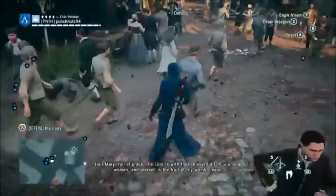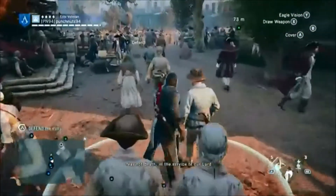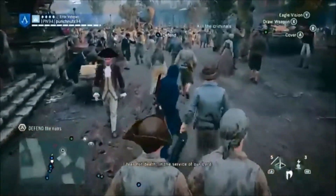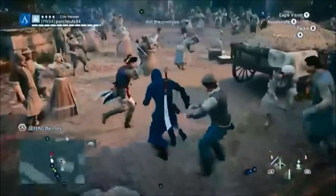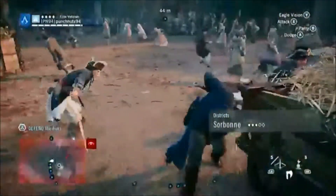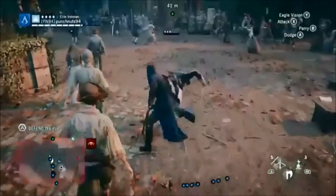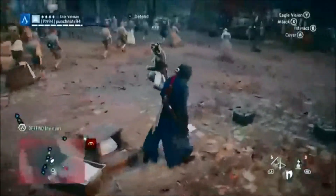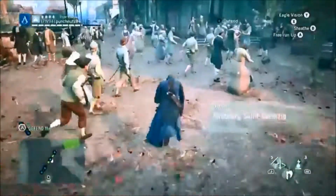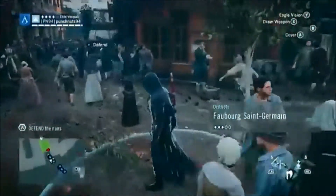I didn't forget the downwards free running mechanic that was introduced first in Assassin's Creed Unity — in my opinion it was a great addition to the franchise. It was easier to get down from buildings and easier to get onto obstacles like poles on the way down. In the other games the only way to get down was to jump off, risking death.